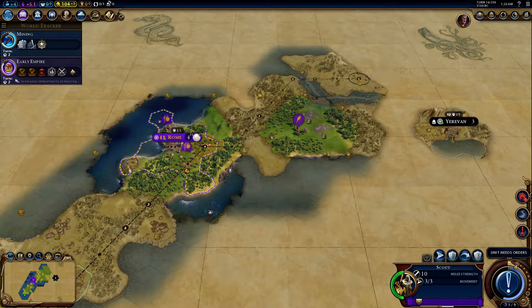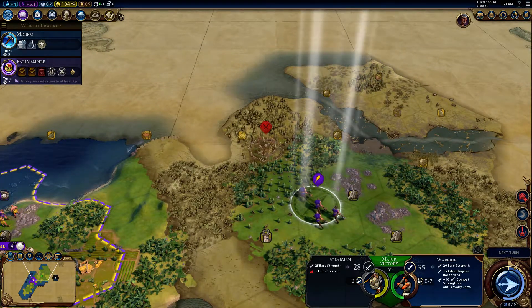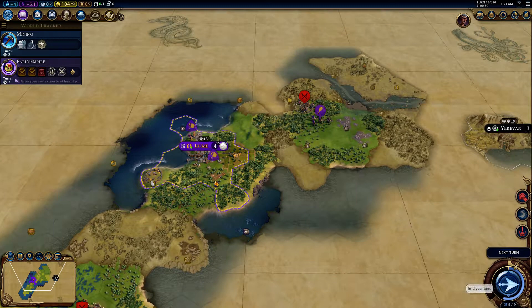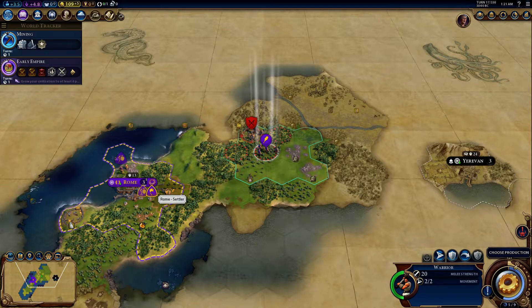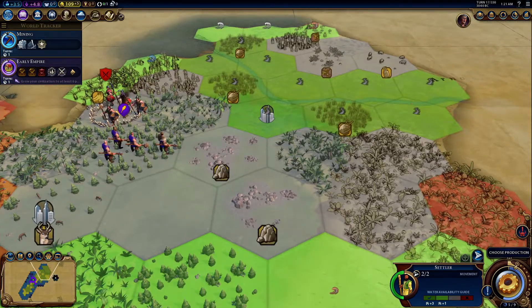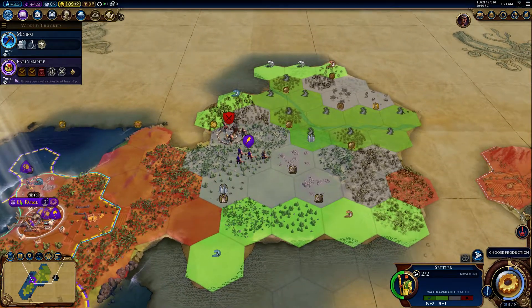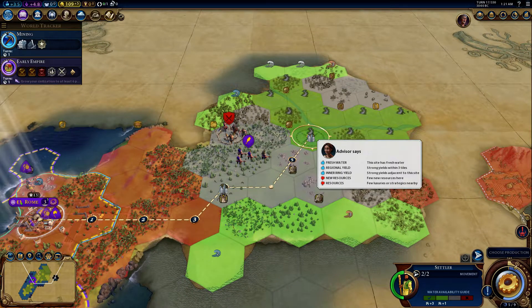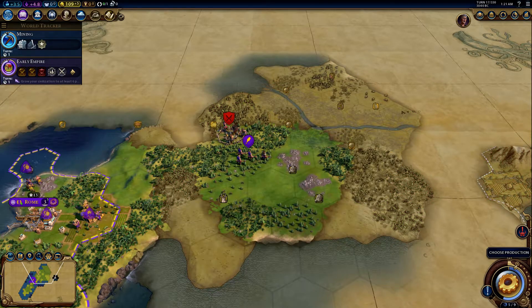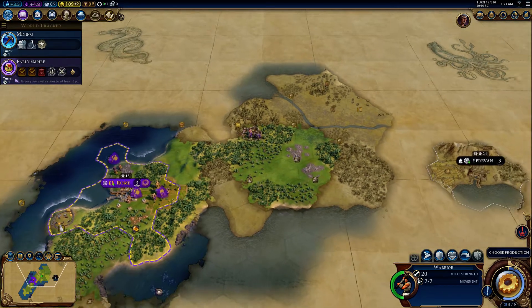I guess let's get this guy going this way. We got another barbarian — this one's a lot closer, so let's take care of that. And now we got a settler. All of this place over here is gonna end up flooding, but I think it's probably gonna be worth it to just go ahead and put him there because we've got a lot of these resources.